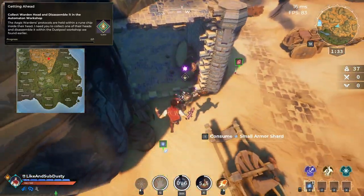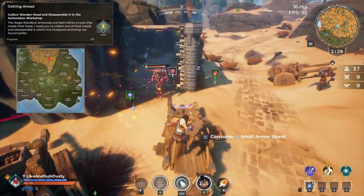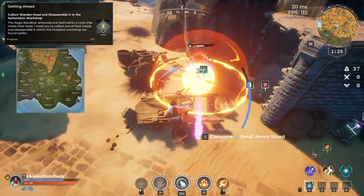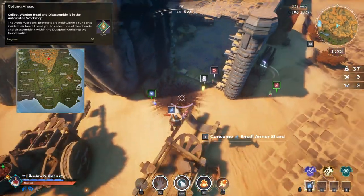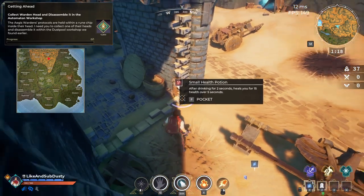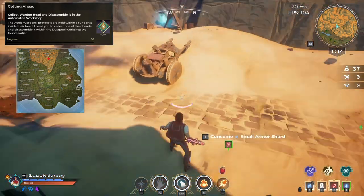The 7th quest is aptly named Getting A Head. All you have to do here is defeat Wardens until one of them drops a Warden Head. Once you've done this, you take it to the Dust Pool Workshop from the 3rd quest and then you can repair it there. Keep in mind Wardens won't always drop their head, so you might have to defeat quite a number of them before you get one.